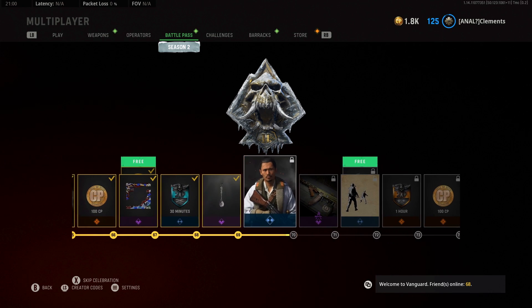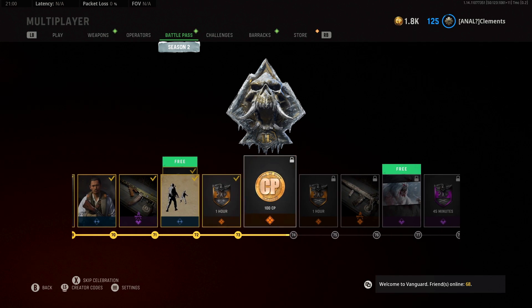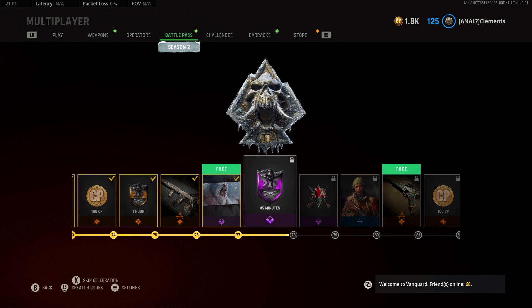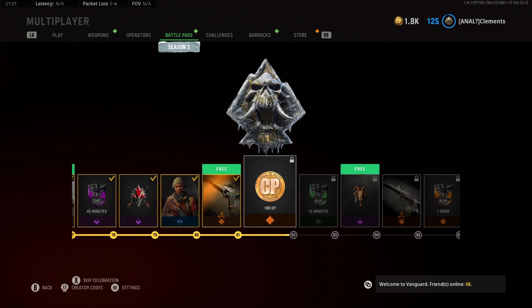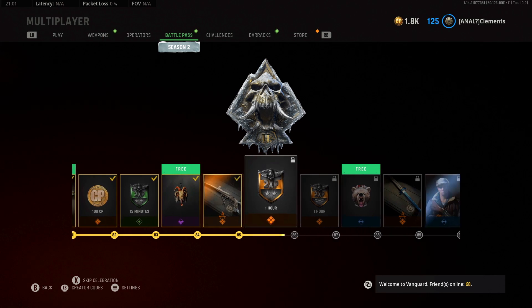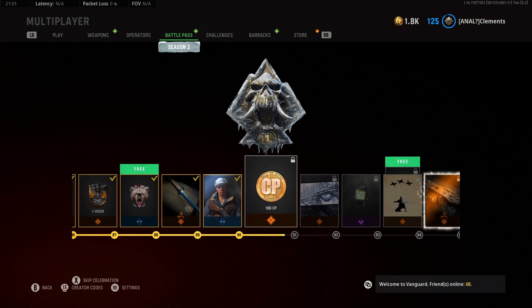Unfortunately, battle pass XP is based mostly on just how much you play the game, which is kind of a shame because that means it's all about the grind rather than rewarding good players for performing well. So based on this, the fastest way of ranking up the battle pass is to play the game as much as possible while also ranking up a load of XP at the same time.